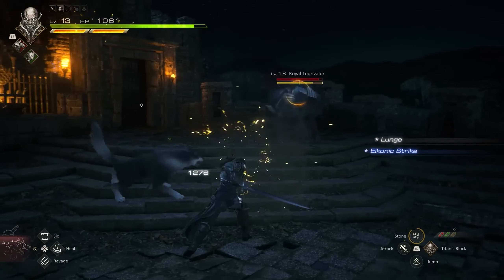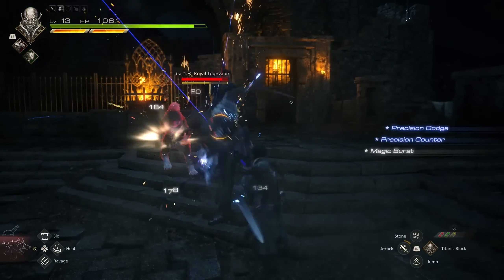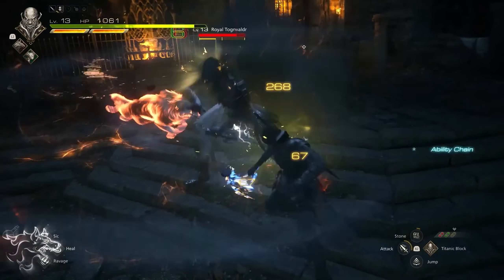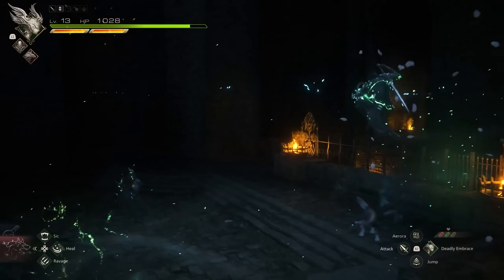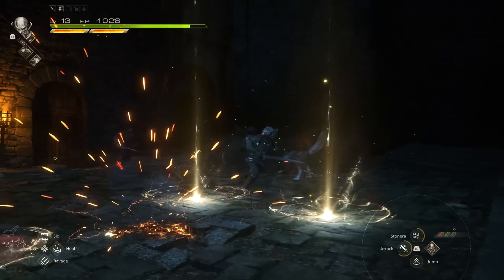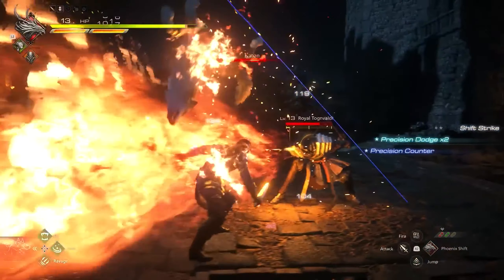The Final Fantasy XVI demo lets you try out a little bit of everything. The game's setting and the story are introduced to you. Whether Clive is fighting adversaries or you are in the Eikon battle, gamers will get to experience a variety of combat scenarios. Not only does the Chocobo get blasted into the face after a great save, but there may even be some betrayal that will leave you speechless.